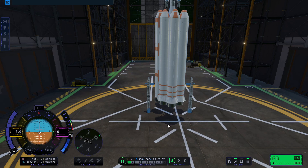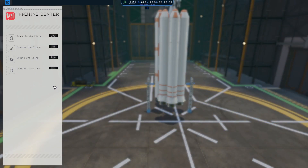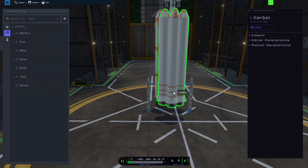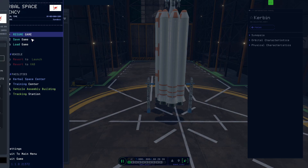Can I go into map view? No. How did they make it more broken? It was already so broken. Tracking station... If I don't save the rocket might be gone, but if I save it might be stuck like this. I guess I'll save.